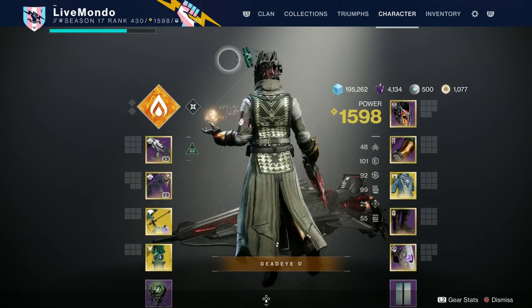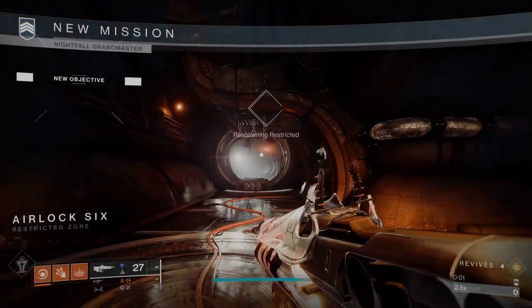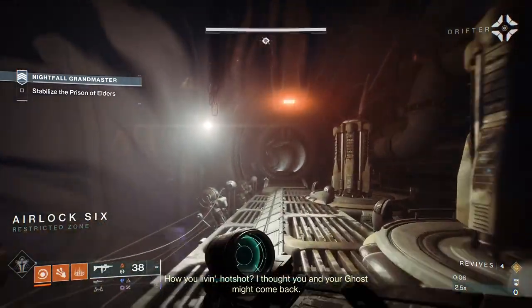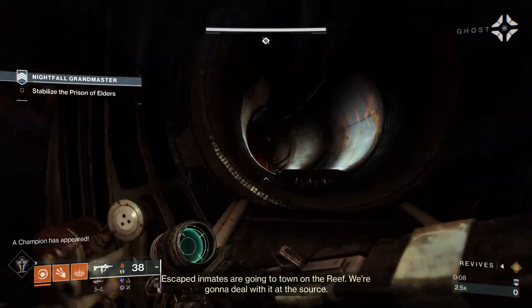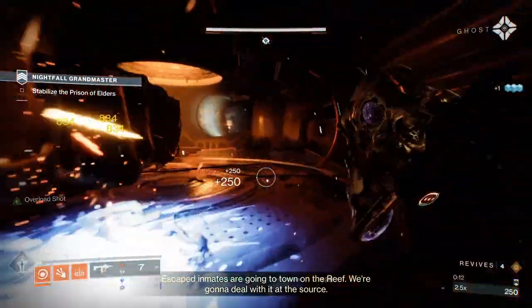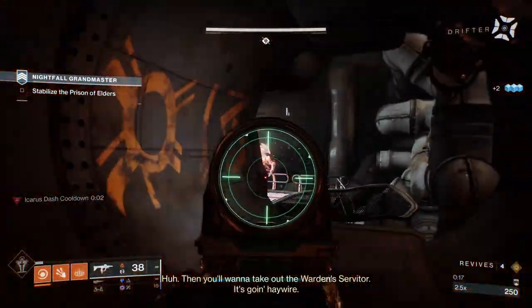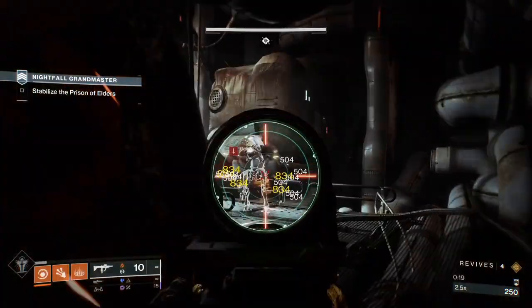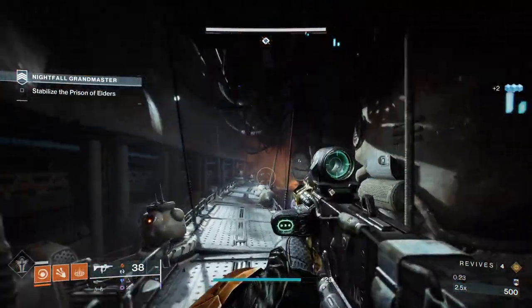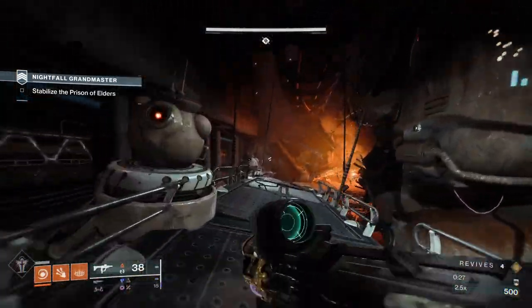All fragments and aspects I'm using are in the video. I went with New Purpose pulse rifle, I went with the Calus Mini Tool for my overload weapon, and Leviathan's Breath for unstoppable. This wasn't too difficult — I got it first time on stream, but I'd done it two or three times the night before, each time getting to the boss at roughly the same point.